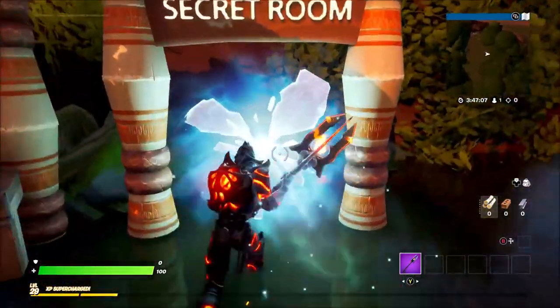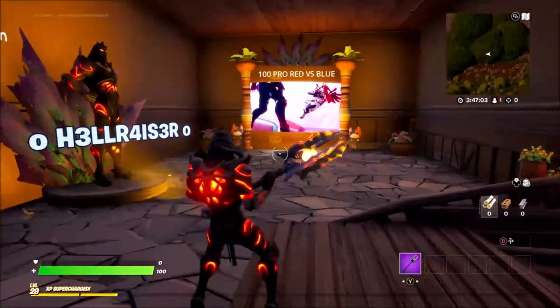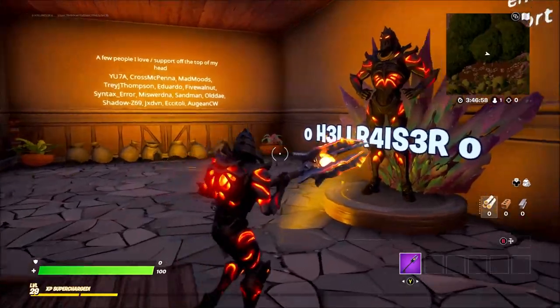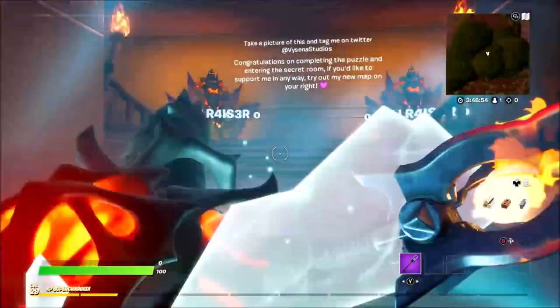There you go — as you can see, secret room unlocked and you get teleported in here. It tells you to send them a picture on Twitter. You can play the map if you want, and it shows a few of the people that have helped them.